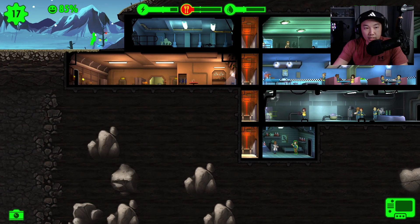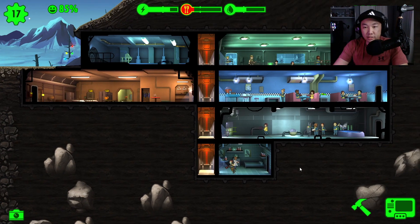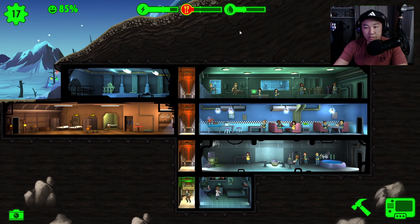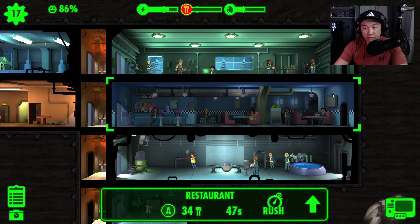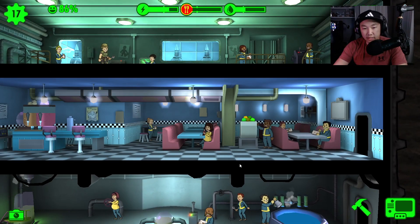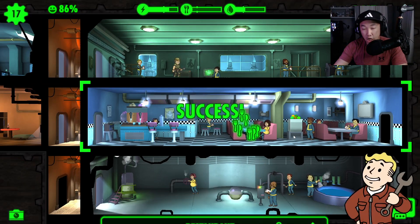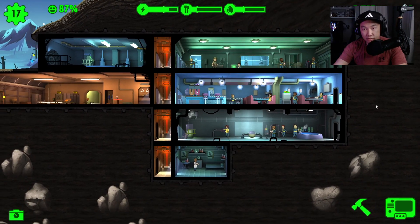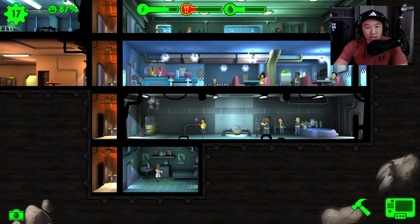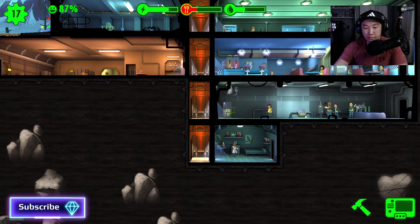We have five stimpaks. I'm gonna send Jada back out with all five stimpaks — hopefully she gathers more stuff out there. Good luck Jada, please come back safe. I'm gonna upgrade the diner too — it's starting to get a little rough. Let me rush this. There we go! Everything's looking okay. This is just part of growth — you gotta adapt to it.